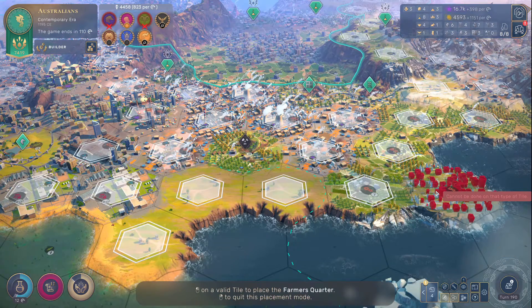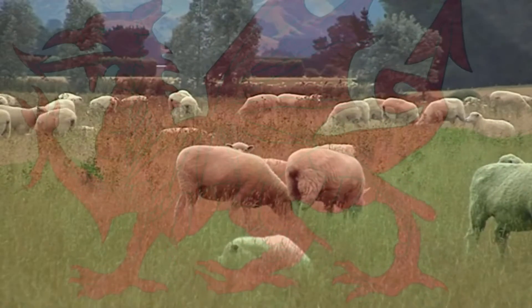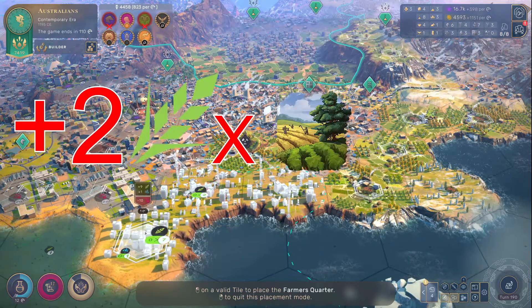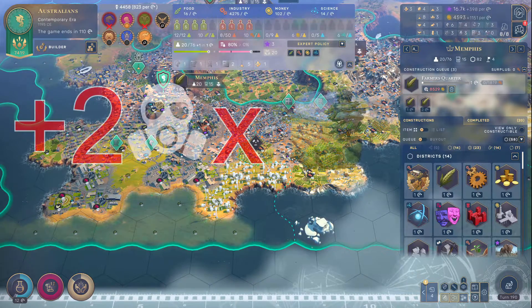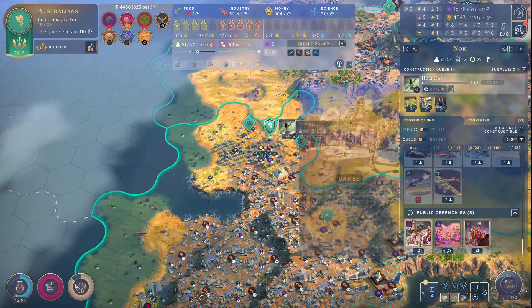Now we move on to pollution coming from farms. We start with the farming factory. Factory farming offers you plus two farmer slots and two food on your farmer's quarters, plus an additional two food per adjacent farmer's quarters. However, it'll cost you two pollution. This one's kind of situational — it would depend on how many farmer's quarters you have and how desperate you are for food. In my opinion, this infrastructure is not really worth it unless you're playing very, very tall.